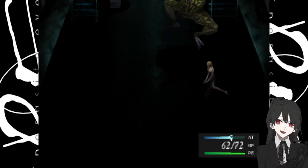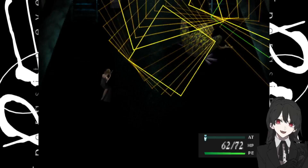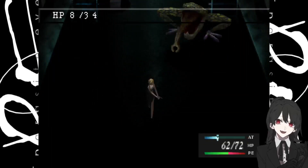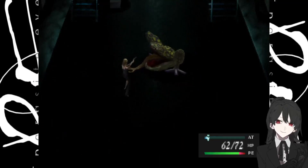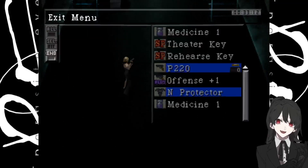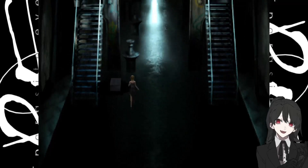Tough little critter — what are you? 8 out of 34 HP left, sensitive to cold — good to know. Not that it really helps us much because we don't have any kind of elemental abilities or anything, at least not yet. We'll get some of those eventually.